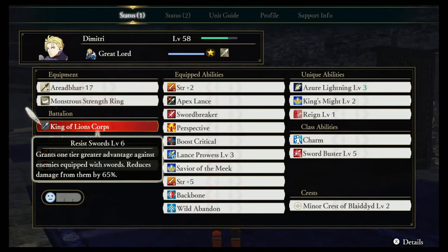For the battalion, we've decided to give him the King of Lions Corps. This gives him a one-tier greater advantage against enemies equipped with swords and reduces the damage he takes from them by 65%.